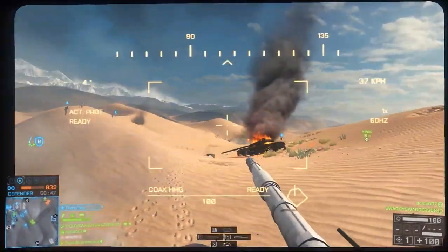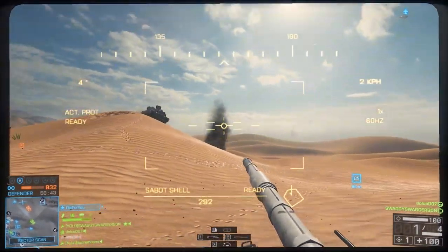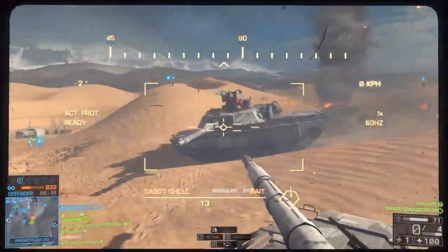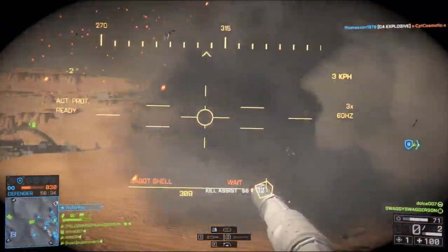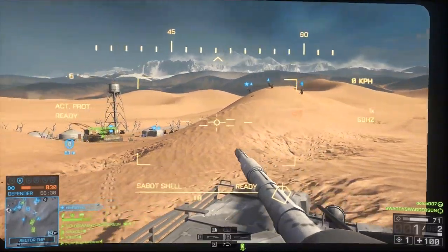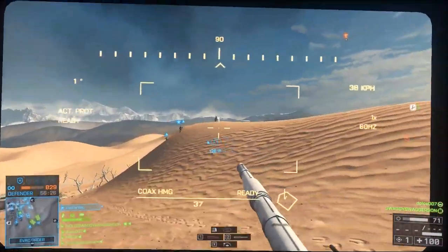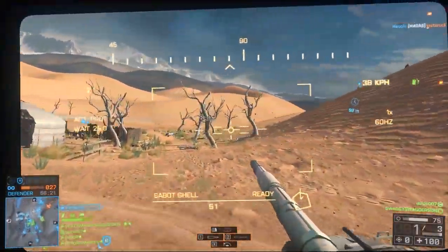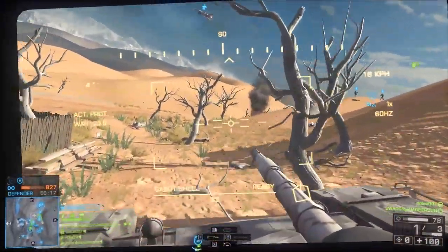Peeking is also a very good strategy, one that I use all the time. Because it's not because you're riding around in an armored vehicle that you are invincible to infantry — you're definitely not. All it takes is maybe two rockets, or one of those UCAVs with a C4 strapped to it, or some kind of explosive to completely immobilize you. So be careful and stay around cover when you're dealing with multiple enemies trying to attack you.